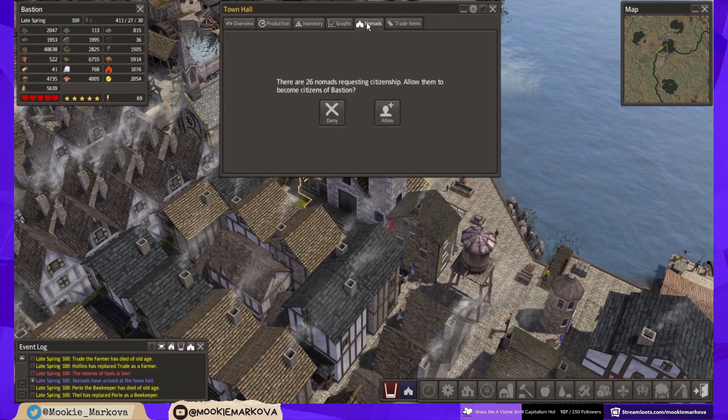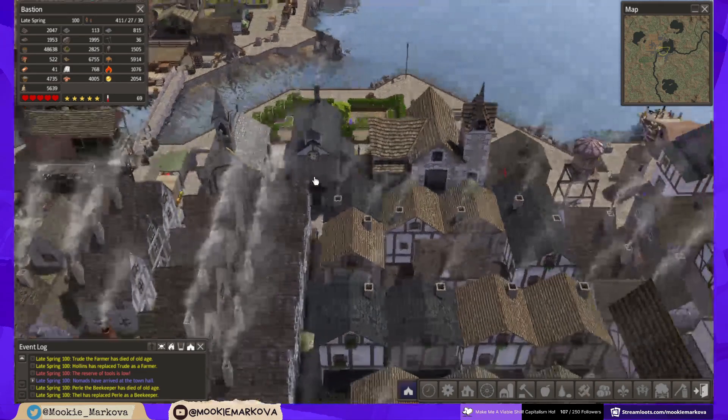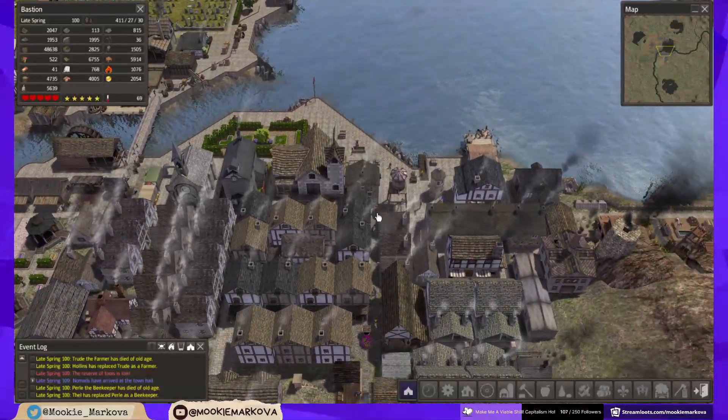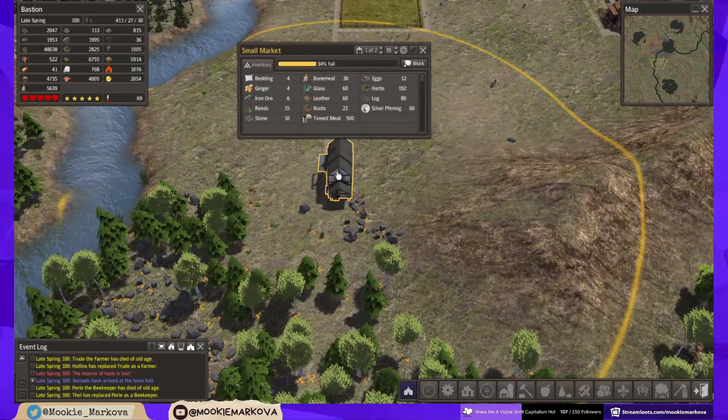Nomads - 26 nomads. Sorry, but as much as I want the people in the settlement, I can't really afford to expand that quickly. Yeah, the forbidden market is up and running, and already it's taking in all sorts of bizarre items.